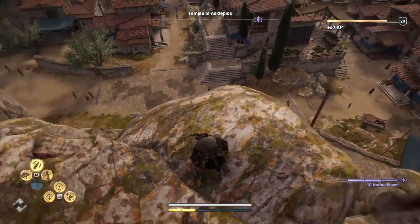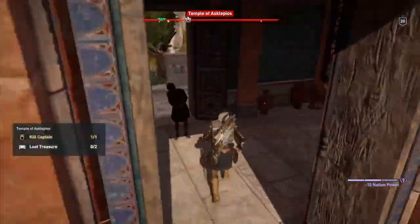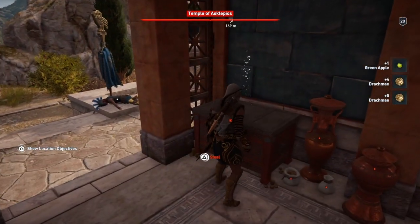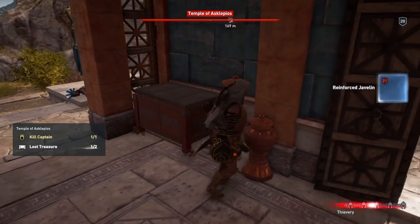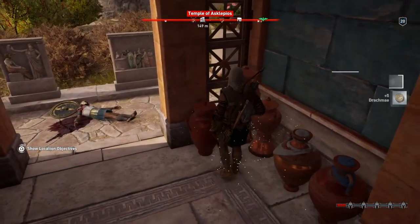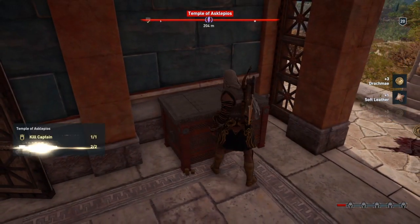A Spartan Kick will finish him off and he falls down. Then you can come over here — I think there's one more guard to be got, but that might be it. Don't forget to reduce your bounty, unless you want to be fighting bounty hunters, which I don't yet.